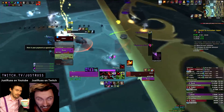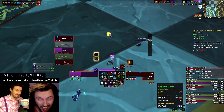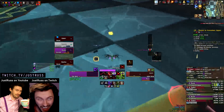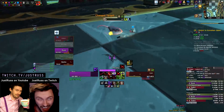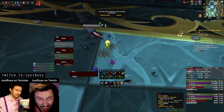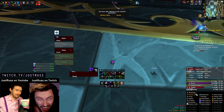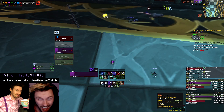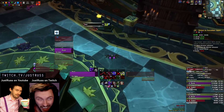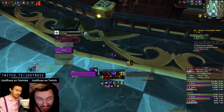Instead of blaming and pointing fingers, you just got to adapt. So I go for the Nether Walk and go for the res, but he just gets one-shotted again. Fortunately we have hunters to kite it and they finish it off. We didn't lose too much time, but we did lose a combat res — and that's probably the worst part of this entire fiasco. Now both infiltrators are dead and we're going straight onto the Mana boss.